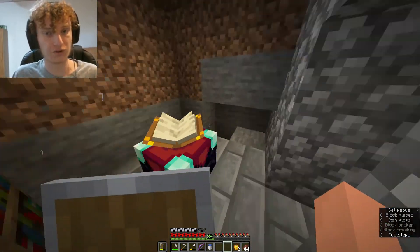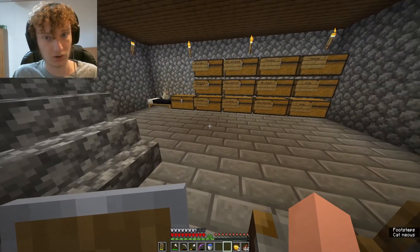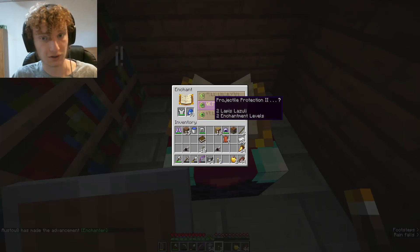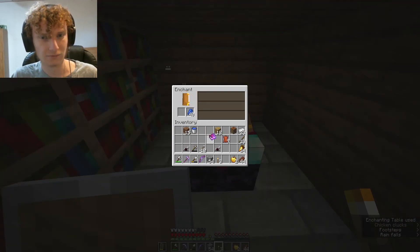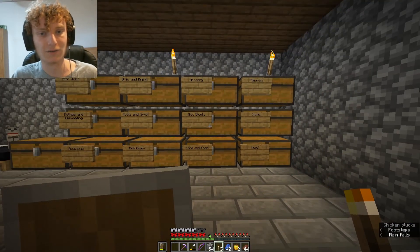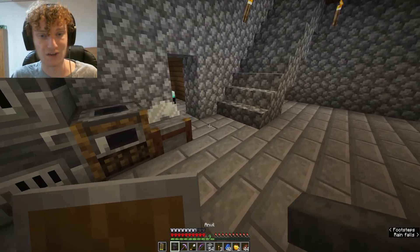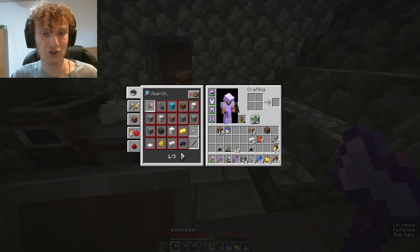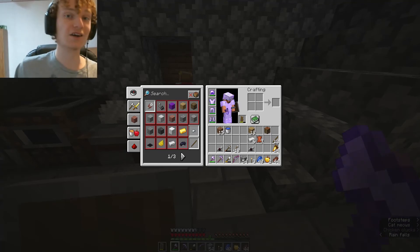We got ourselves an enchanting table and a whole wall of bookshelves to start out with. That isn't great but I'm going to start enchanting right now anyway. Protection two, fire protection — I'll take it. Protection two, yes. Sharpness one — I'm putting that on my axe. I had to make an anvil, which used all my iron, but now I have sharpness one. Full enchanted armor, some enchanted tools, an enchanted bow — I think we are ready to go on our expedition.